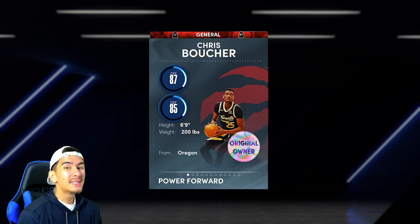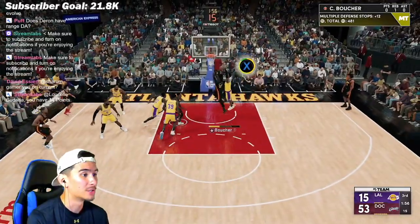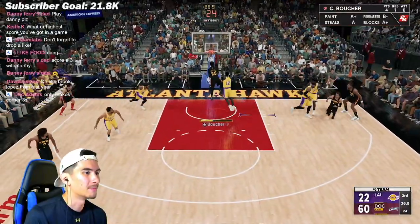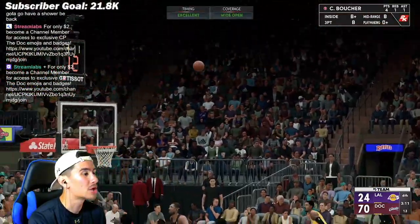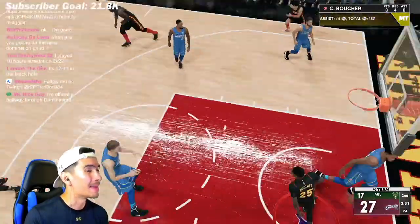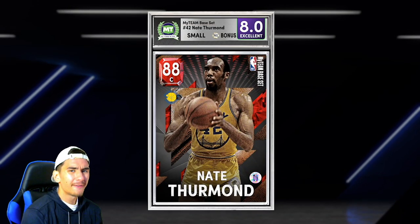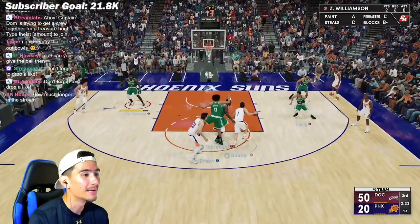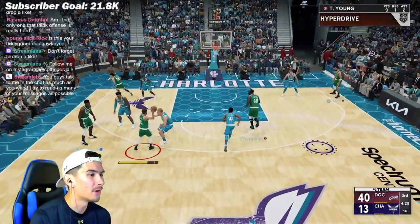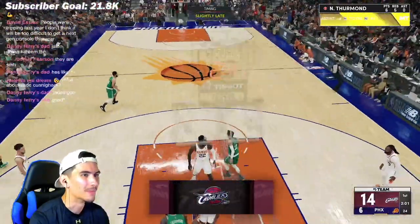At center, I chose Ruby Chris Boucher to be my starting center. Since he's only 6'9", I prefer playing Boucher at the power forward, but since I just picked up Draymond, I had to move Boucher to center. Boucher is awesome because he has pretty good speed for the center position, he can block shots, rebound, and his absolute lights out three-point shot is my favorite thing about him. All you have to do is win the first five games of domination on All-Star difficulty and you can evolve him to a Ruby super fast. Before Boucher, my starting center was Ruby Nate Thurmond — he's an amazing interior defender who can block shots and rebound, and a good lob catcher and pick-and-roll player, but he can't shoot mid-range shots or threes, so I chose Boucher to start.